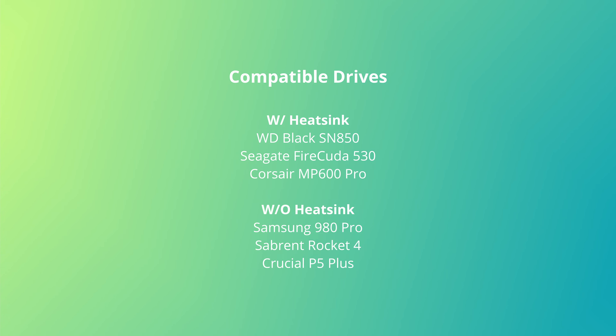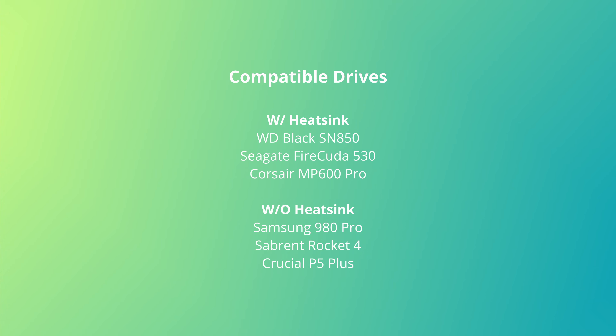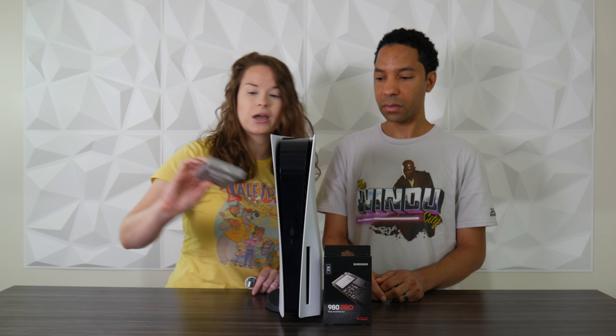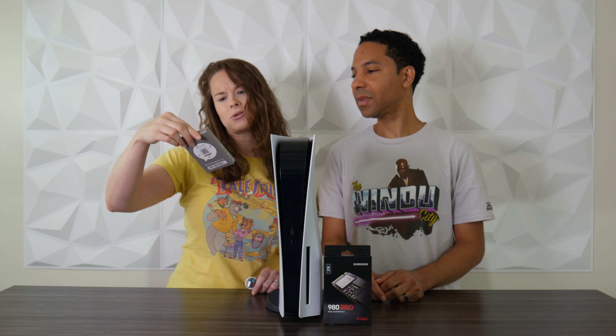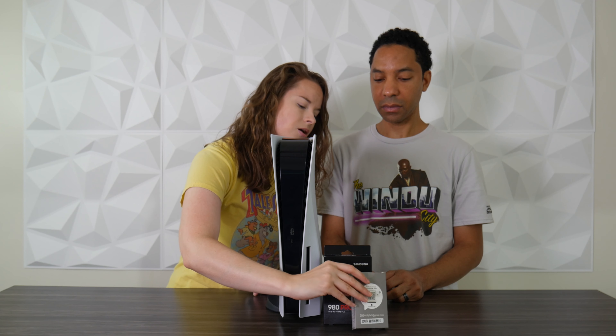And Michelle, you want to talk about some compatible drives? So there are a number of compatible drives, and we'll link to a couple of sites that really lay it all out. If you're looking for one, they have SSDs that come with the heat sink already on, so if you're just looking for the easy way in, you don't have to worry about getting your own heat sink. There's the Western Digital Black SN850, the FireCuda 530, and the Corsair MP600 Pro. Those are a couple you can get with the heat sink already on — just put it into the M.2 slot in the PlayStation 5 and you're ready to go.